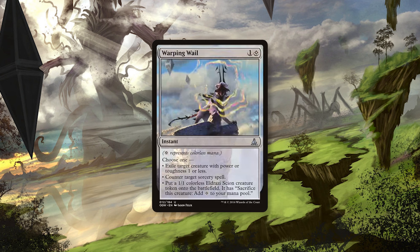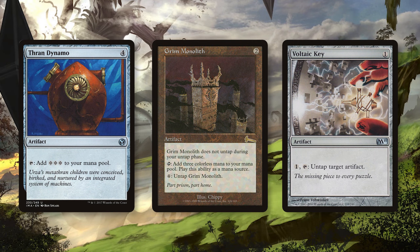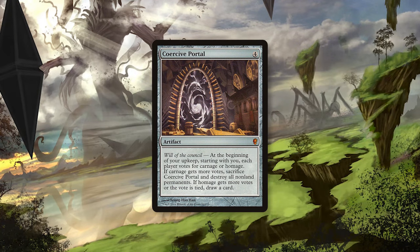A few Warping Wails allow for some flexible interaction against a variety of decks. Thran Dynamo and Grim Monolith in tandem with Voltaic Key help you ramp even more into your creatures, while a one-of Coercive Portal helps you draw extra cards and keep up the momentum. Again, the deck is designed to ramp and play big scary Eldrazi, so most of the main board is focused on that game plan.